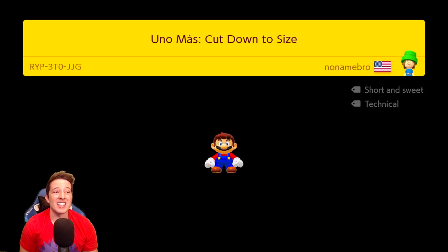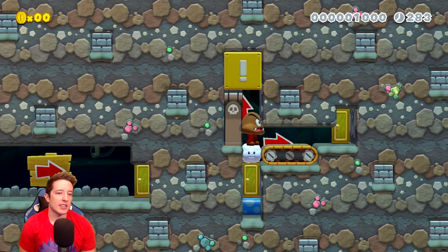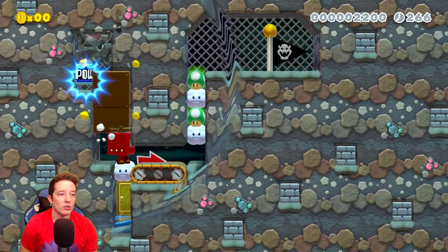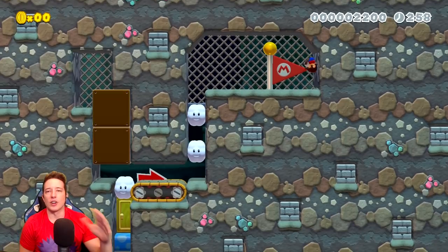Next up we have another Uno Mas by No Name Bro called Cut Down to Size. We have a fire flower suit as well as a Goomba helmet. Did you know if you crouch and walk with the Goomba helmet you walk the same speed as a Goomba? When we hit this we take double damage but we don't lose the helmet. So if you have a power-up, you lose your power-ups but you don't lose the helmet, which normally when you take damage the first thing you lose is the helmet.